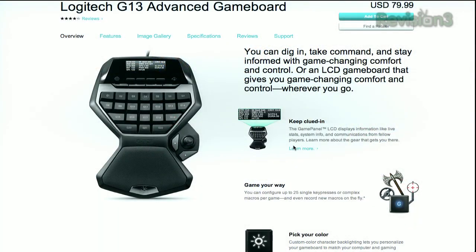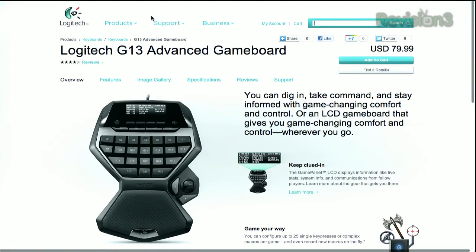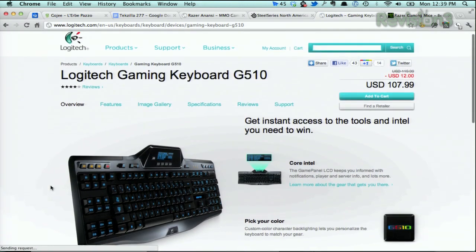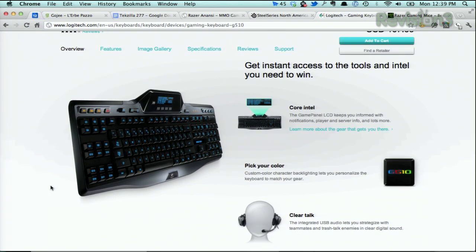Actually, Logitech has a lot of really good gaming keyboards — they're super popular, and people love them. The G13 Advanced Game Board is about $80; it's got LCD built in and macro recording, which is a nice feature. I haven't spent an extensive amount of time using Logitech keyboards for gaming personally, but tons of people have recommended them. I'd love to try the G510 — it's about $107, which is a little more expensive than the Anansi at $100. It has an LCD screen that's super customizable: you can have it show your iTunes info or your group chat for Warcraft. I like that a lot.